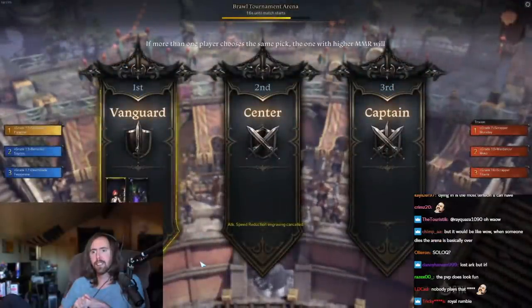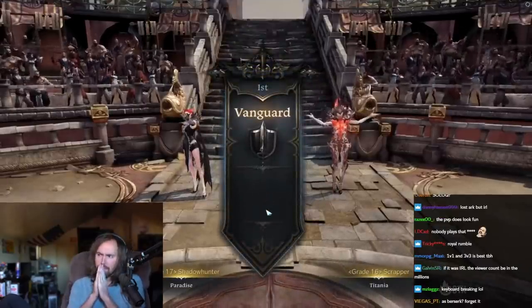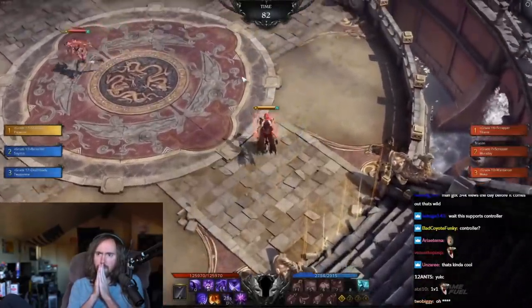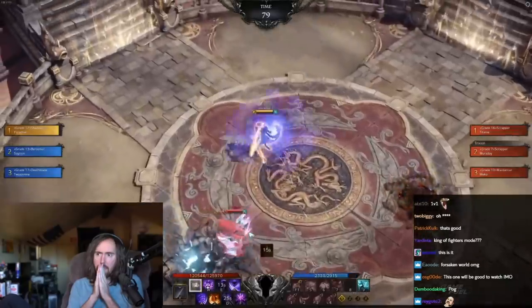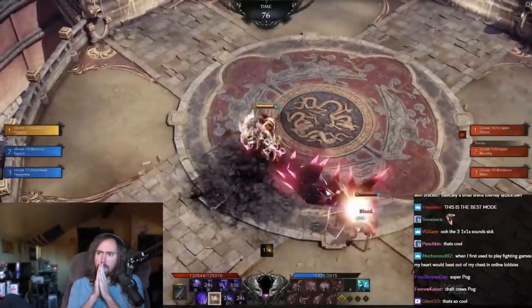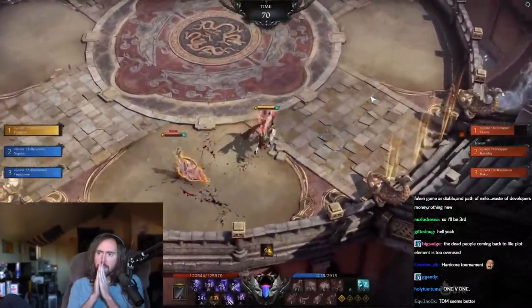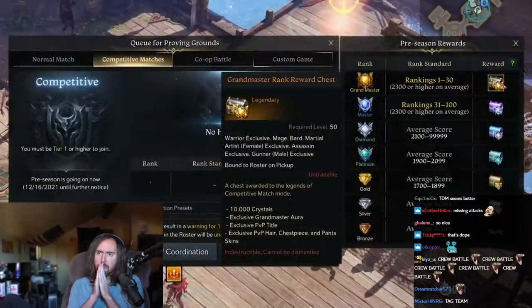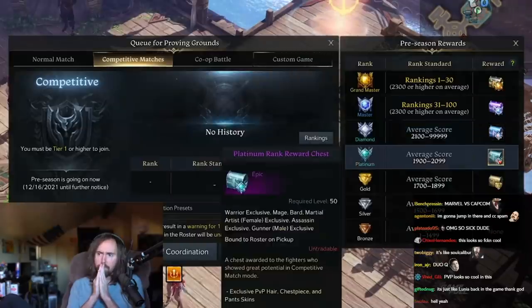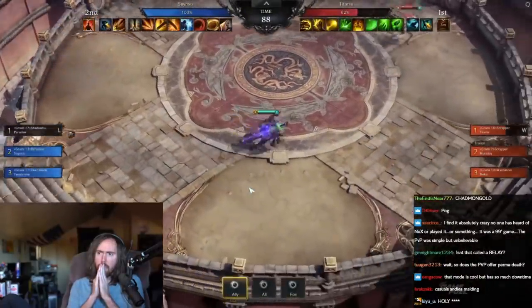Then finally you have Team Elimination — another 3v3 mode, only this time matches play out as a series of 1v1s. You choose who fights first on your team, then whoever wins continues on to fight the next enemy until they either win or die and your next teammate subs in. The goal is simply to take out the opposing enemy team, and this mode supports duo queue as well. Outside of these three core modes, competitive PvP also offers seasonal rewards: titles, auras, unique cosmetics, and even effects you can use to display your prowess. There's even a ranking board to see where you place in the world.